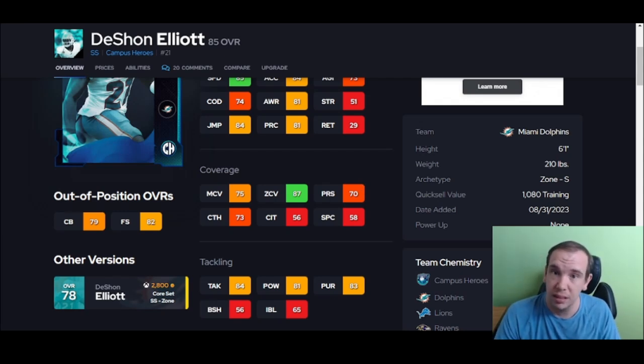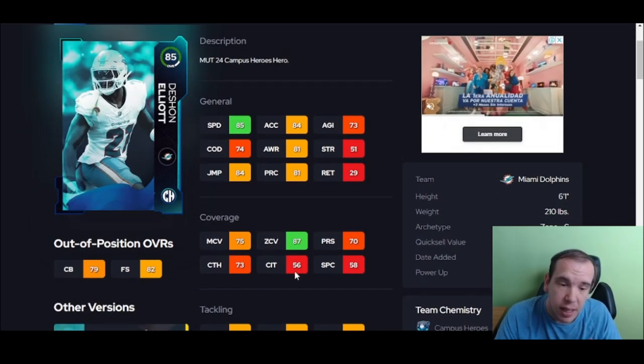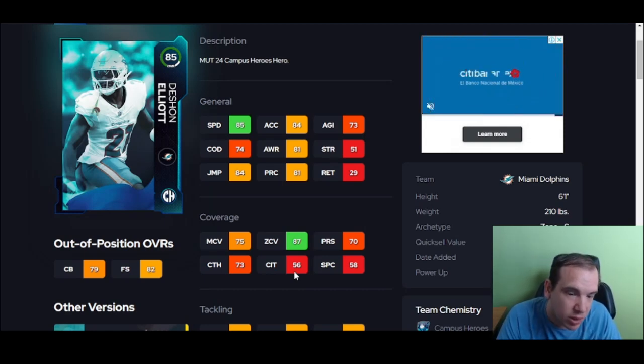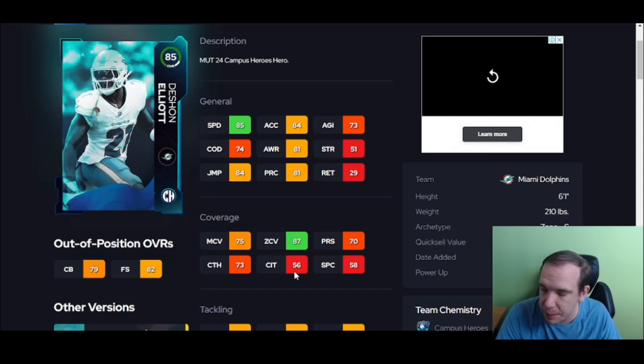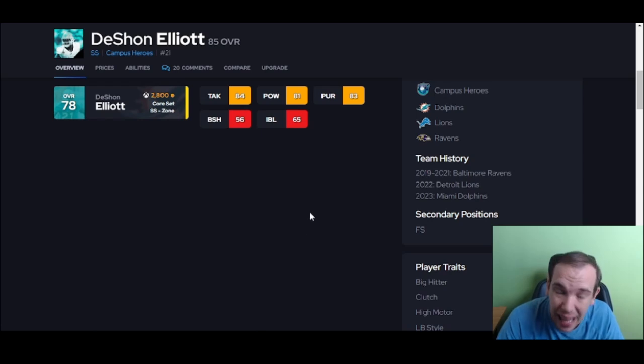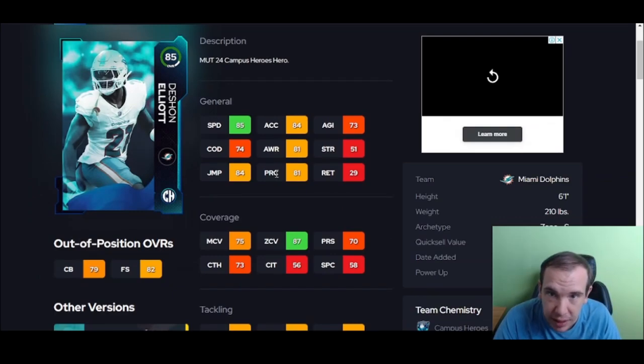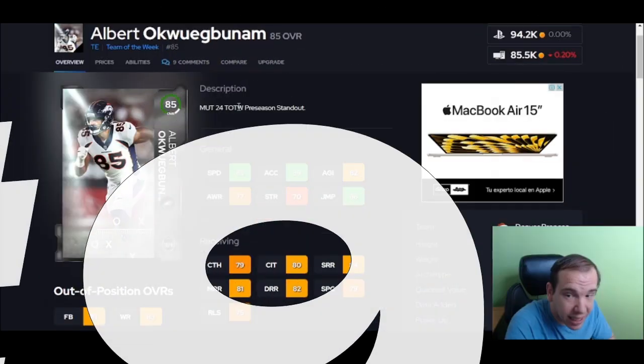Number 10, we're going to Elliot. If you want his speed and zone, you're going to pay quite a bit more — over 150k if you want that 90 zone. There are other cards that cost more but give the same result in zone. I do not like this guy in man coverage, so if you run man-only, keep him off your list. Tackles are over 80, so he does get people down. Free safety is also where you can play him, so for his price, speed, and zone — that's why he's on the list.